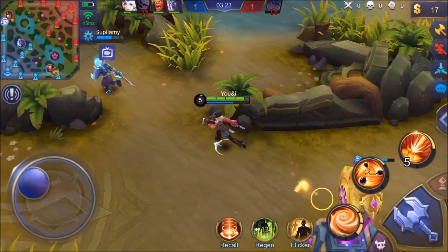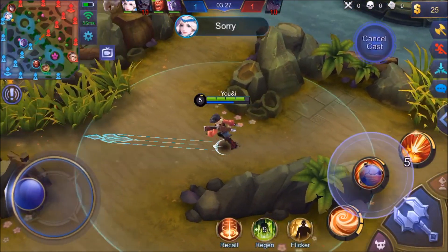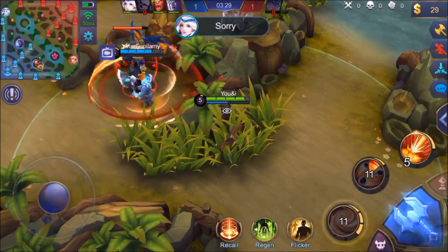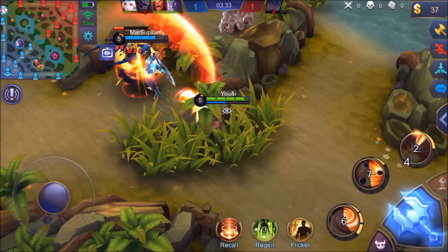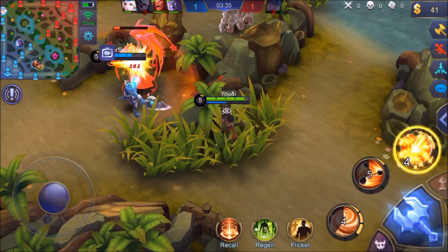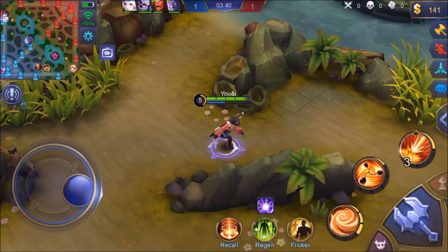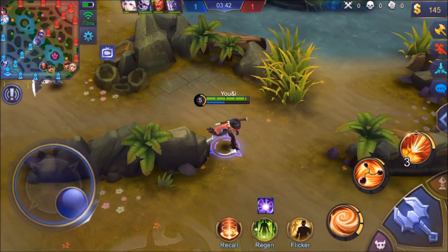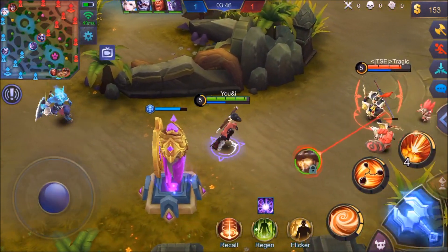Looks like Hayabusa is gonna take out the enemy Karina but get taken out at the same time — one for one, not too big of a deal. I'm gonna come over here and get this blue buff. This Balmond is doing a great job helping me get fed. I really like the blue buff on Clint. Let's get back to lane — we are against a Layla and a Yss, not too challenging of a matchup.